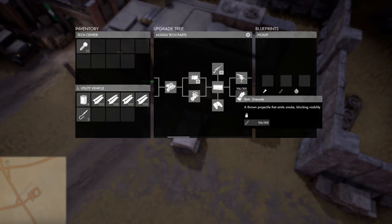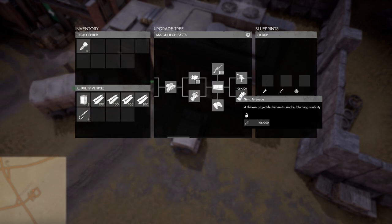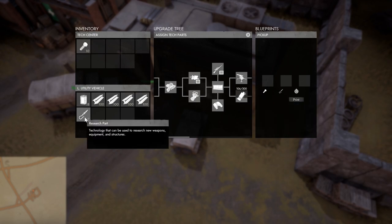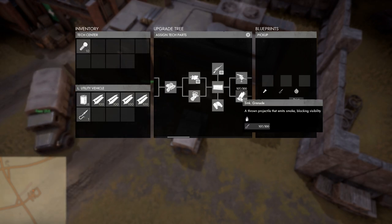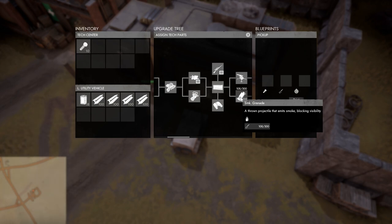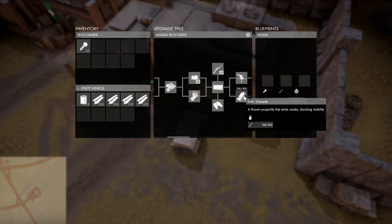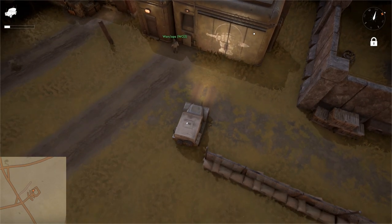Here is the part of the tech tree I'm comfortable showing right now — I think the enemy pretty much knows we have all this stuff anyway. Here's one people have been working on: the smoke grenade. As you can see, it requires 300 research parts and 106 have been applied so far. If I left-click I apply one research part at a time; right-clicking applies all that I have in my inventory at once. Now we're at 108 out of 300 — only a couple hundred more to go before we can manufacture smoke grenades. That's how the tech center works.